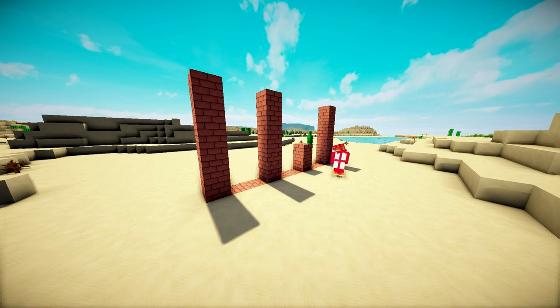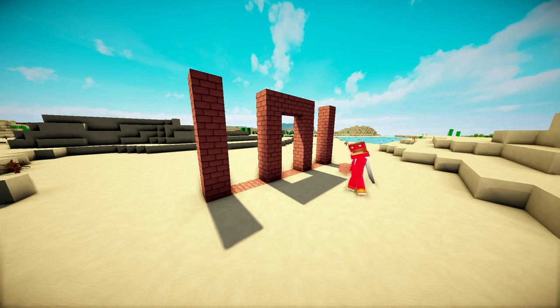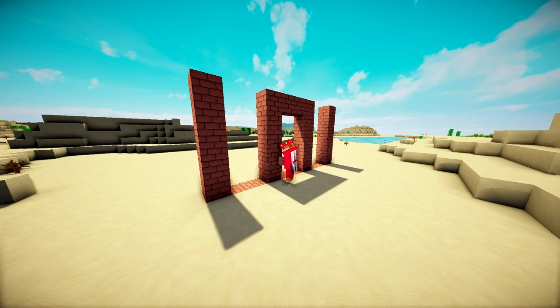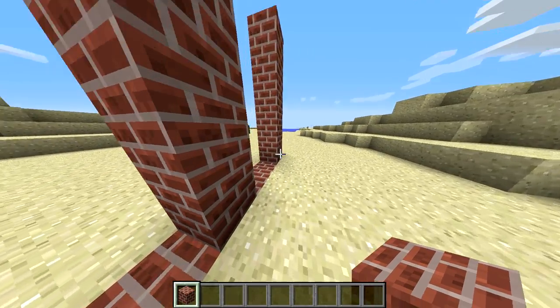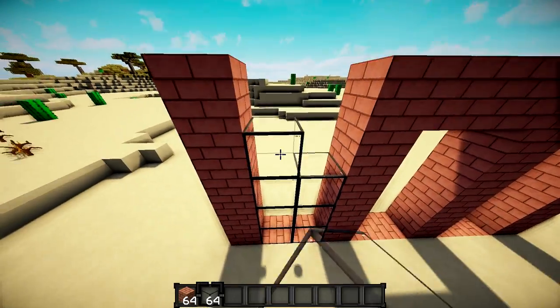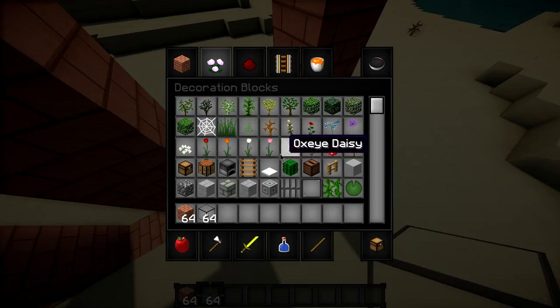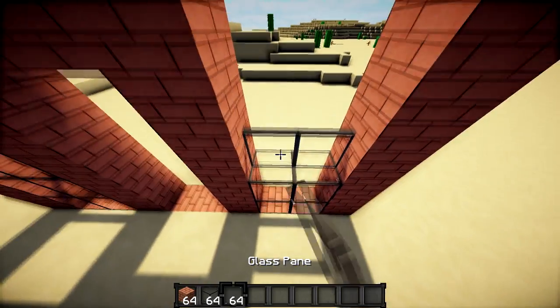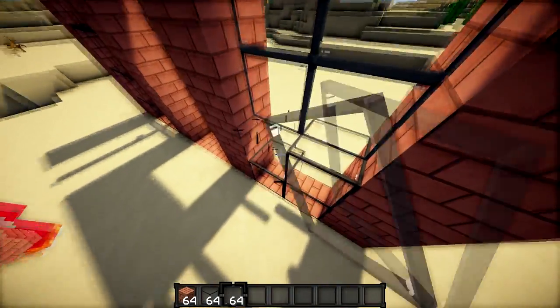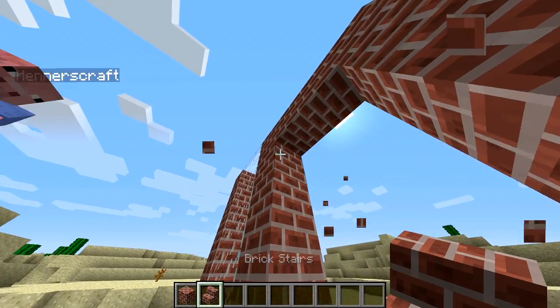This is going quite well. Are these like pillars? We're gonna have windows here — put windows on this bit and this bit. So normal windows like that or glass panes? Any windows, glass panes will do if you want. I'll try glass panes — do they look better?